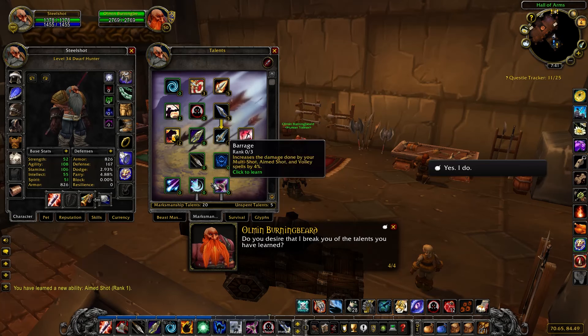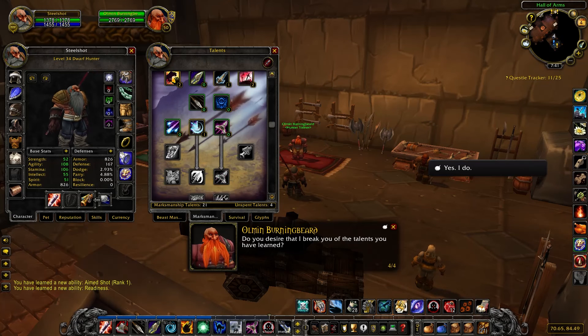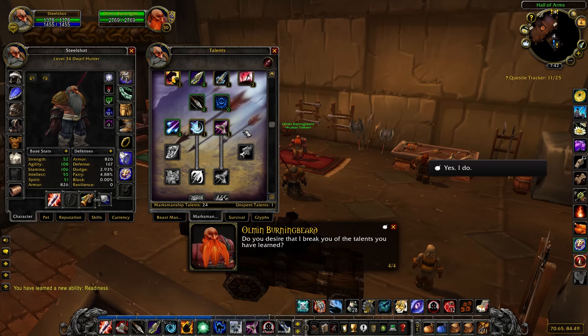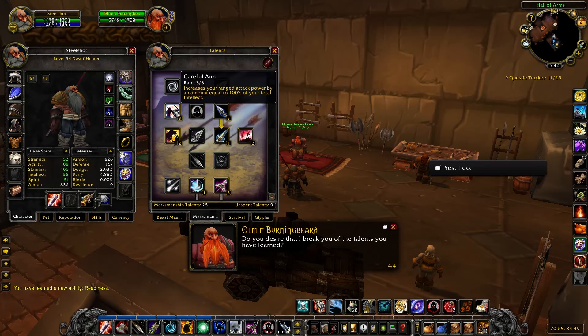We do want readiness — it's another cooldown, good for defense and offense. We'll grab barrage, which seems to be a damage increase for aimed shot — it increases the damage done by multi shot and aimed shot. And then we have one more talent point — ranged weapons specialization, increased damage with ranged weapons. We want that, so let's put it there and that'll boost our attack power.